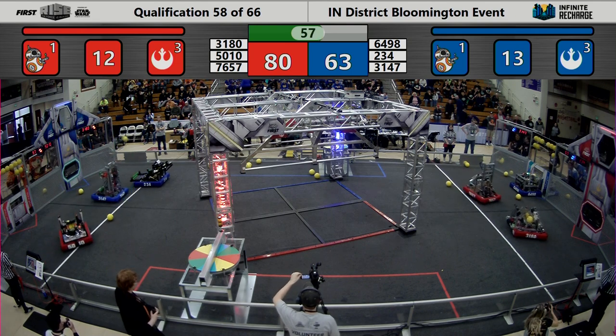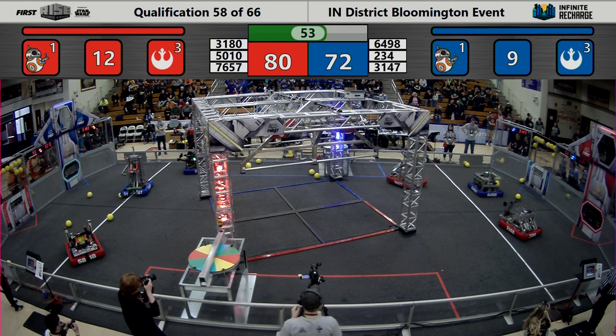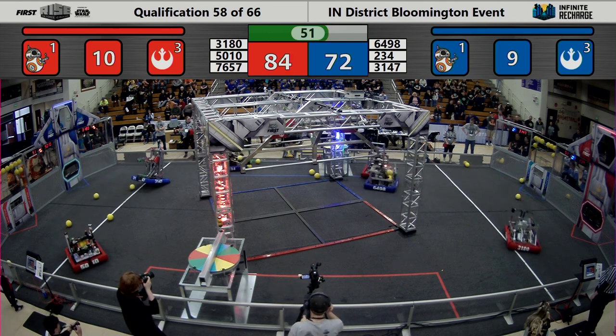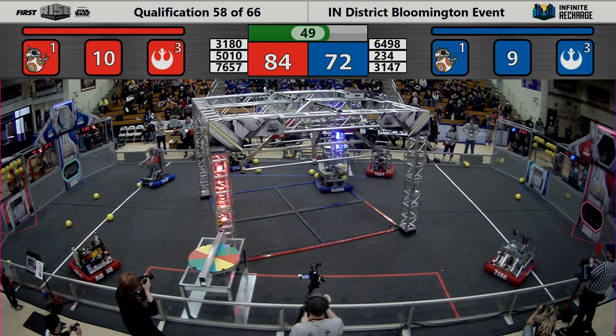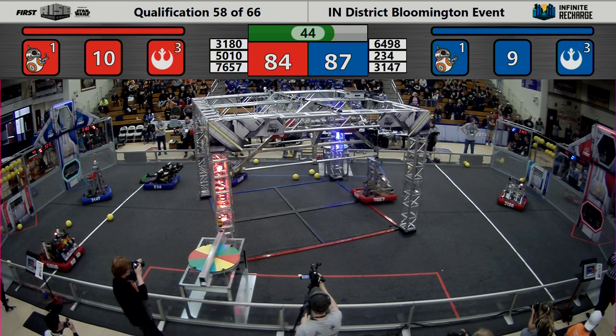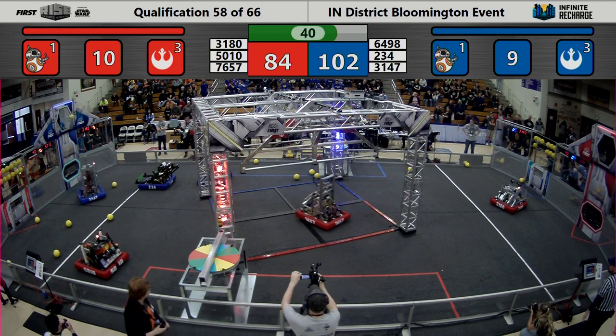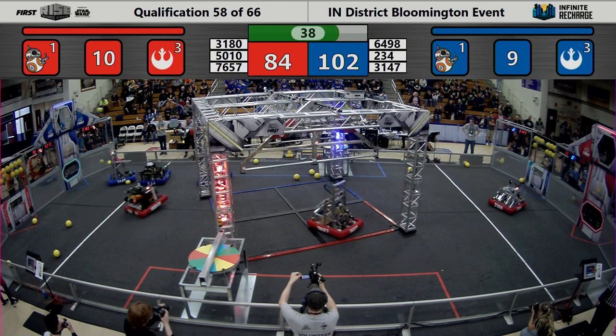Monster Horsepower and Cyber Blue send up more shots into the outer port with an inner port score. Inner port is worth three points, outer port worth two, and the bottom port is worth one point. Blue pulls ahead, 87 to 84. 102 to 84.